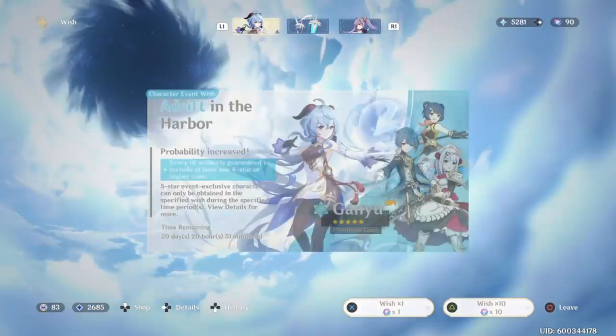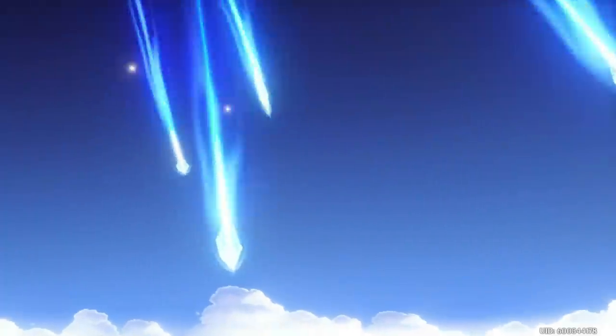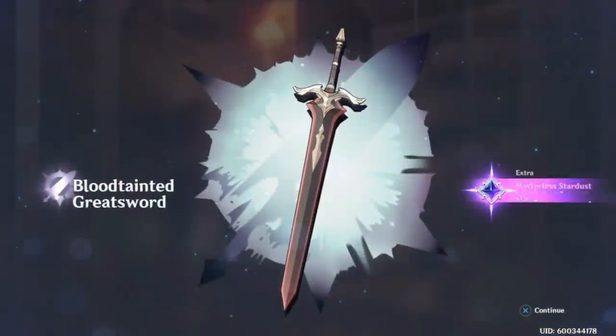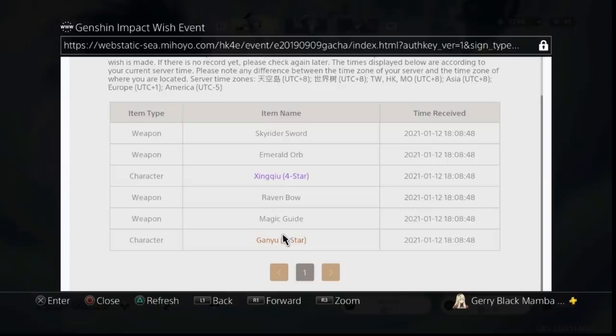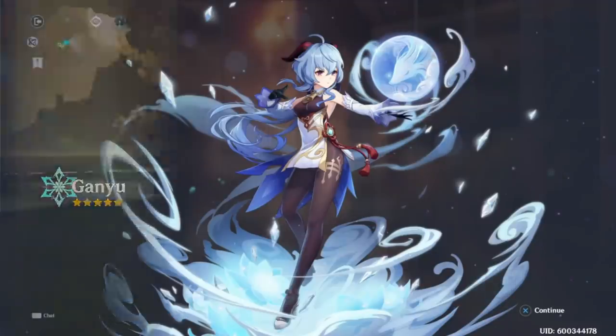One of my biggest regrets is triple crowning Hu Tao. So many resources used on a character who can only main DPS. If Hu Tao is on the team, she must be the focus — she sucks up all the attention. A character like Ayaka, on the other hand, transitioned to a melt support for my Yanfei. I just like Yanfei more. But Ayaka can sub DPS or main DPS, meaning that I didn't waste my resources on her if I choose not to main DPS with her. My triple crown Hu Tao has negative flexibility — she actually restricts my team more. Kokomi has that flexibility.